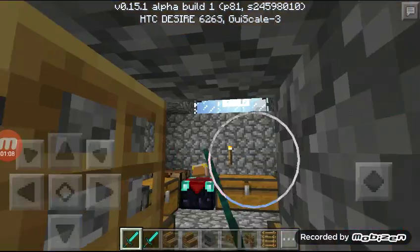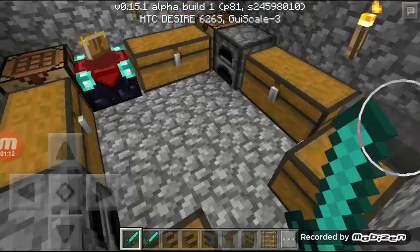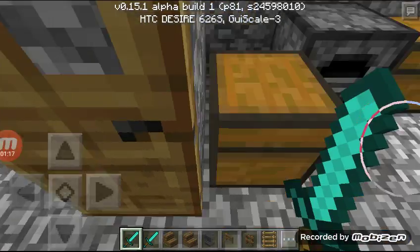So this is supposed to be my like storage room. I have chests, furnaces, an enchantment table, and crafting tables. There's nothing really in it right now because I don't play a lot in survival.